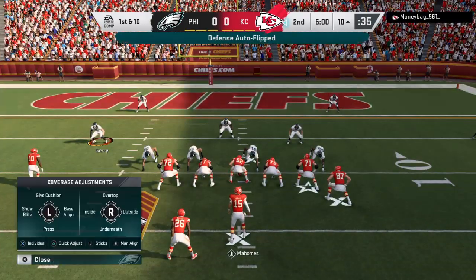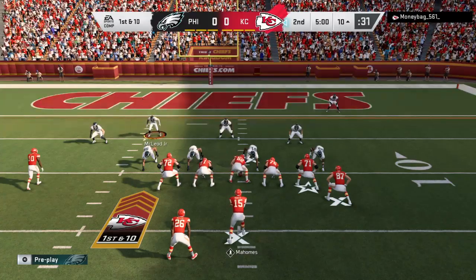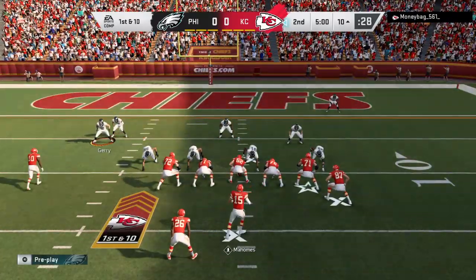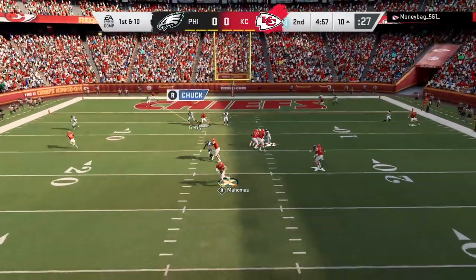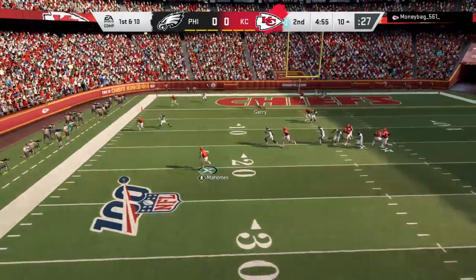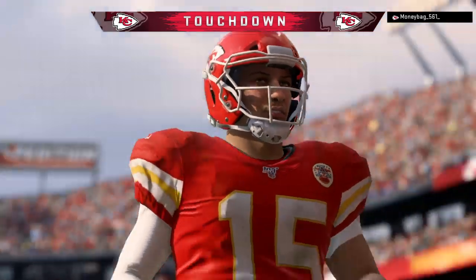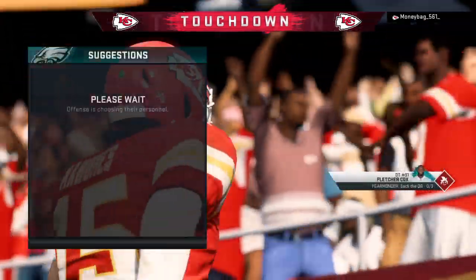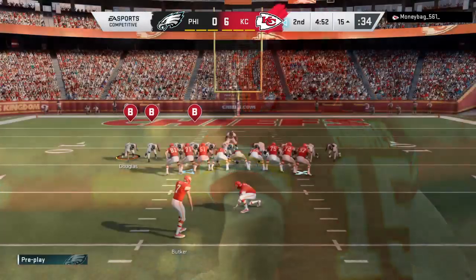Mahomes will bring him up — first and 10, and he's a perfect five for five here to begin the game. From the gun, Mahomes is forced out to his left, he'll try and run it, and he will score. Touchdown Kansas City! A 10-yard touchdown run, and the Chiefs take it right down and score on the opening drive.